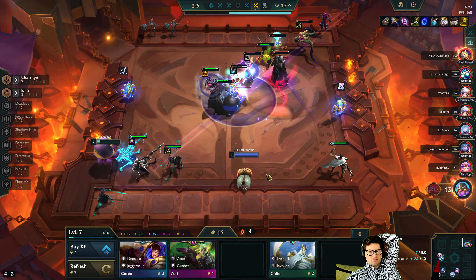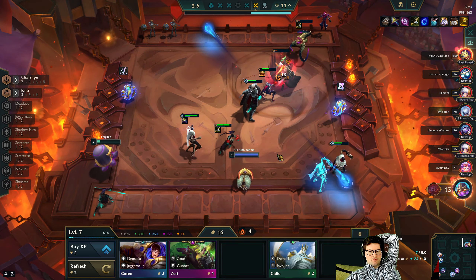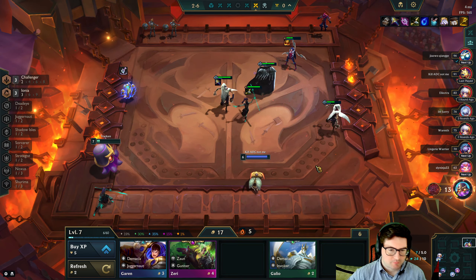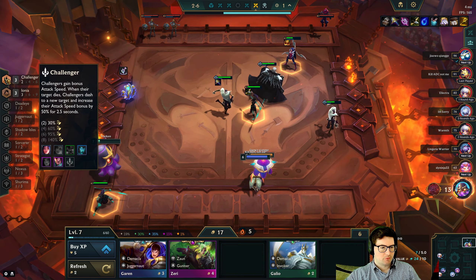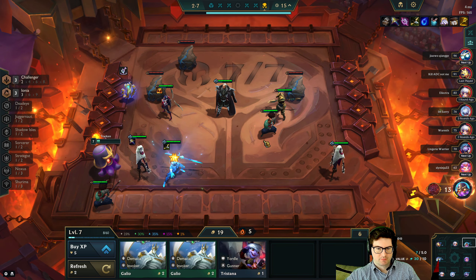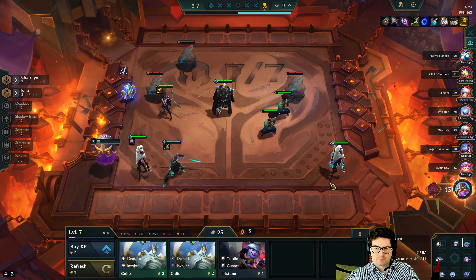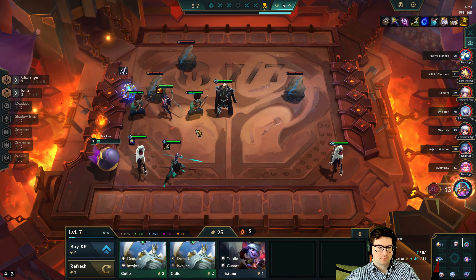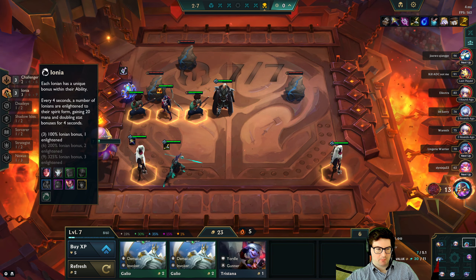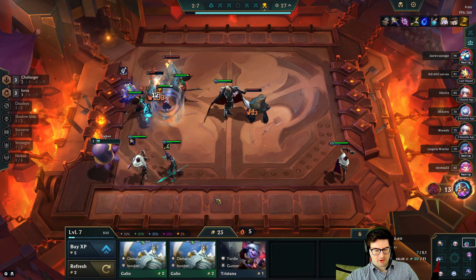I just don't ever think it's worth going Alkalista at 20. Really need to hit Samira, Warwick, Kaisa, Kalista, Yasuo. Nice — get rid of the Nasus. Eventually I'll get rid of Garen but we have Ionians so might as well keep him for now. Could get rid of one Garen — almost certainly won't play three-star Garen.